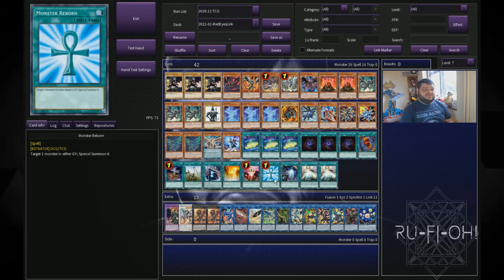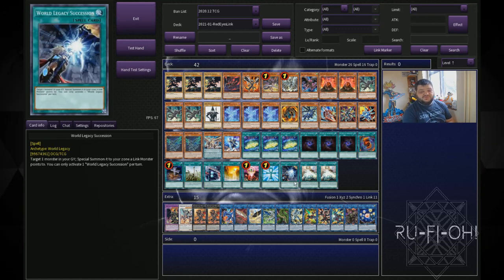We have a single copy of Monster Reborn — it's an extender, it's a starter, whatever you need. Just a really important power card; there's a reason it's at one on the list. And then we have our World Legacy options — Guard, Dragon, and Succession. These are just extenders that allow you to manipulate your board and go through all those crazy combos that the deck does.